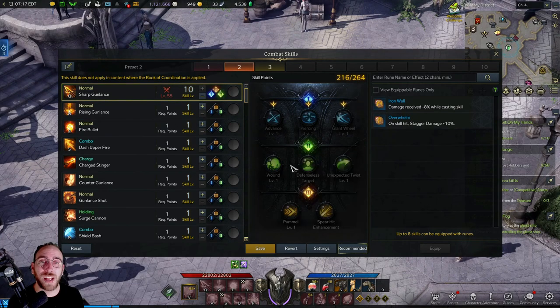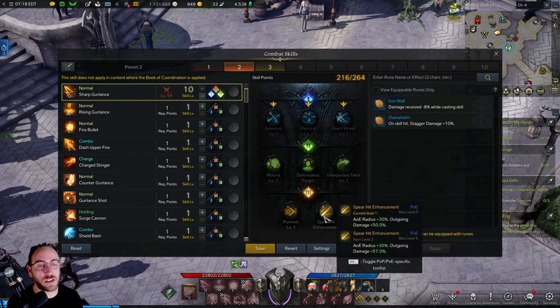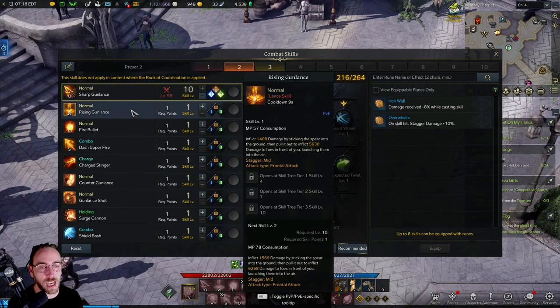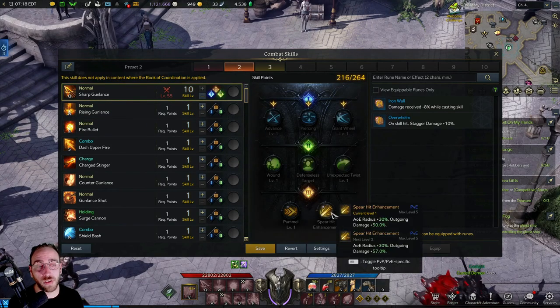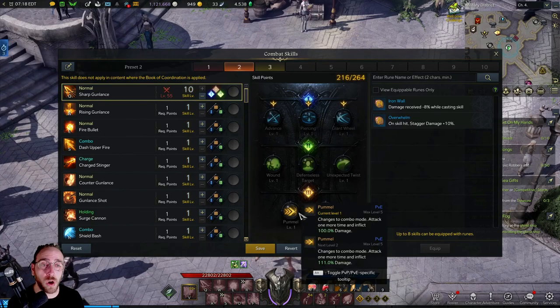It's sort of along the same lines across all characters, especially when it comes to the first level of tripod. The second tier will usually add an element to your attacks or add a certain status effect like bleeds, stagger bonuses, or damage bonuses. The third tier is the main tier at level 10 — these will give you things like increased AoE radius or outgoing damage going up by 50%. Pick what works best for your playstyle.